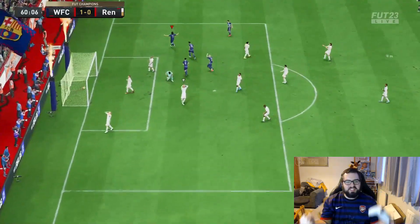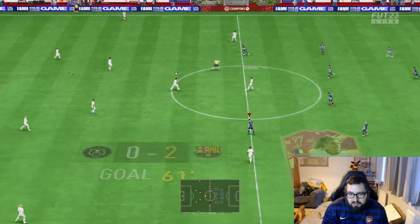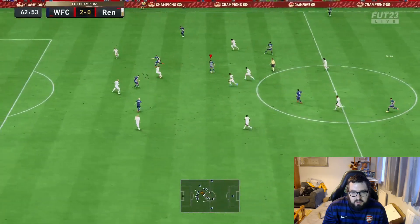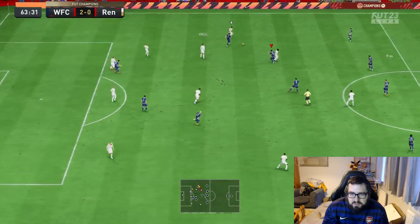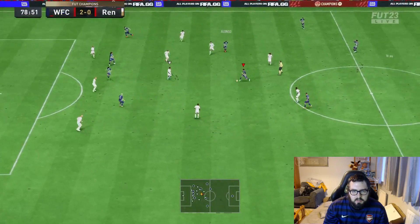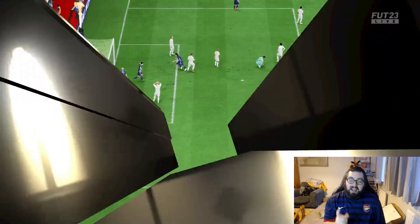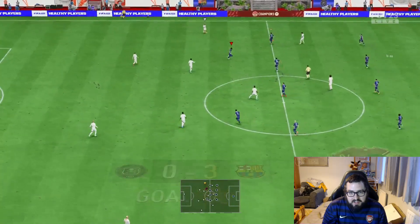An assist for Busquets — there we go. His hard work and good passing gets paid off there — he gets the assist that he deserves. We're going to try and go forwards again. That was close but luckily the defender was in the right place at the right time. That was an inch-perfect pass, and that's another assist for Busquets. This game is definitely ours now.